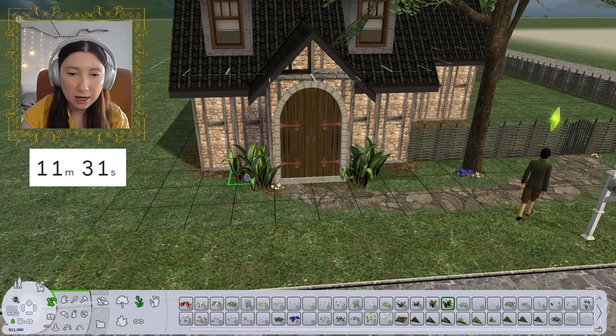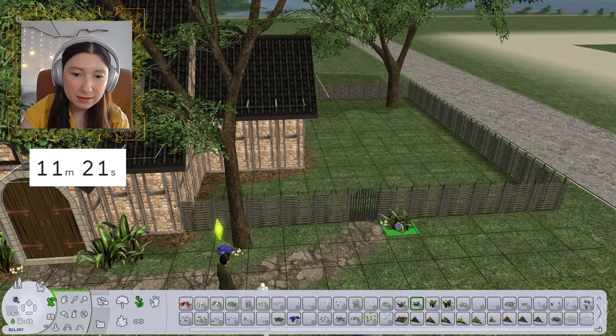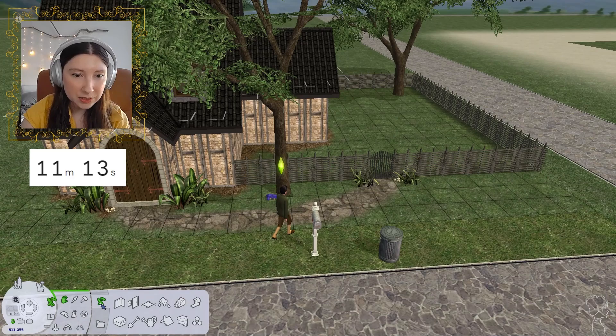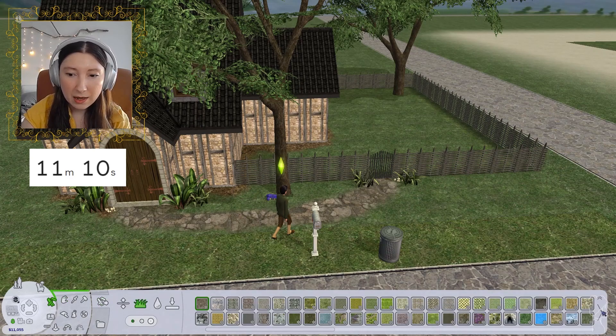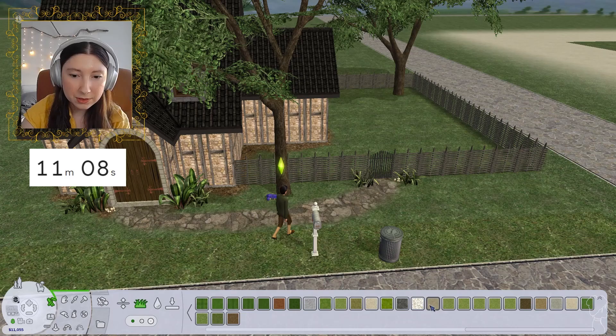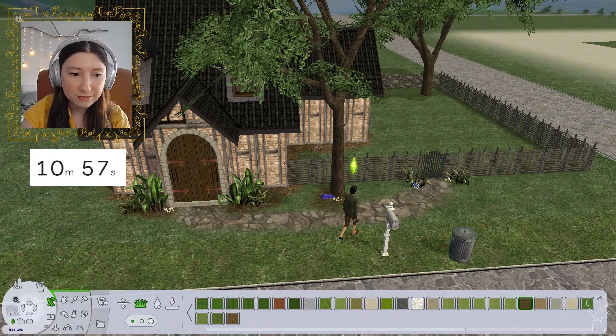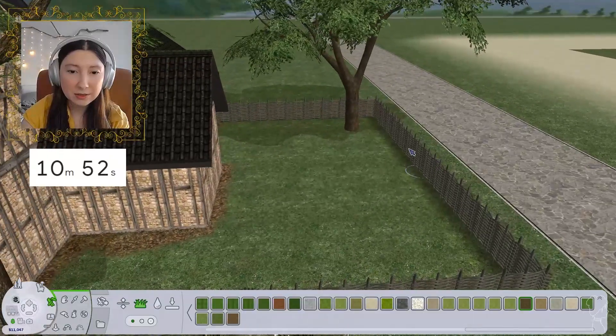We're going to just place a couple of these guys. I don't want to go too out of control because this is a pretty small cottage, and if I go too crazy we're not going to have enough money for anything else. So I think that'll actually do for now — if we have time, I might come back and add some more landscaping. But at this moment, I only have like 11,000 simoleons left and we haven't even started on the inside.